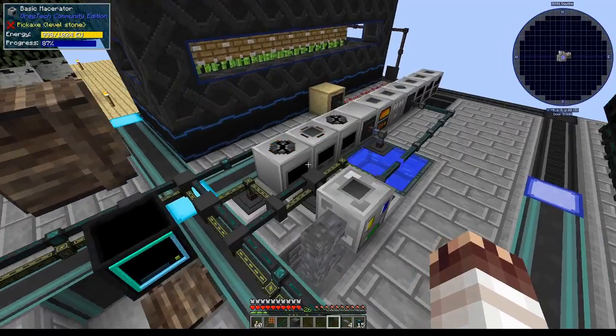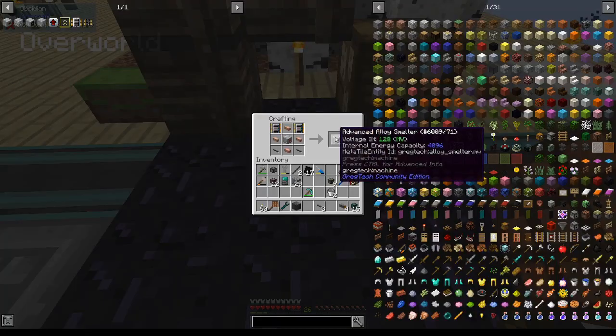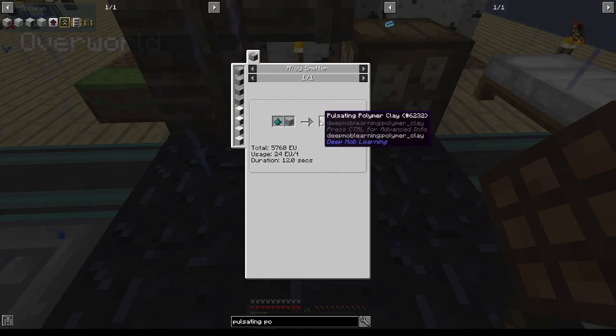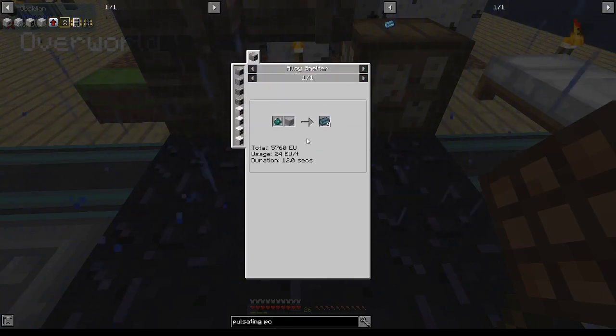Now that we have the power of power, it's time to make more machines and upgrade our pulsating polymer clay setup so that it can make more pulsating polymer clay faster. First, an advanced alloy smelter. Creating pulsating polymer clay in the basic alloy smelter takes 24 EU per tick for 12 seconds. However, if you put this in an MV alloy smelter, it will overclock and use 4 times the amount of power for a 2.8 reduction in cooking time, which means this will take about 4.2 seconds to run. That means you can run about 15 simulation chambers off of one MV alloy smelter, and that's all I'll be supporting for now.